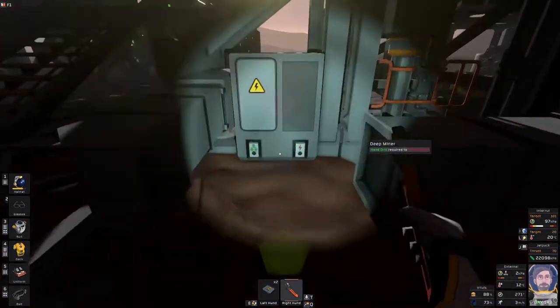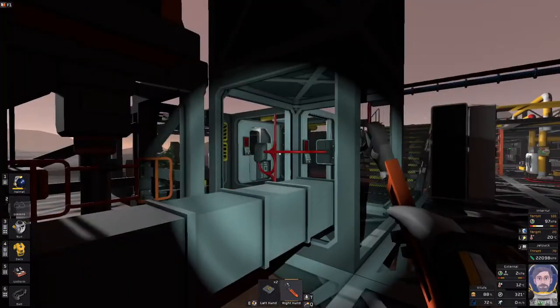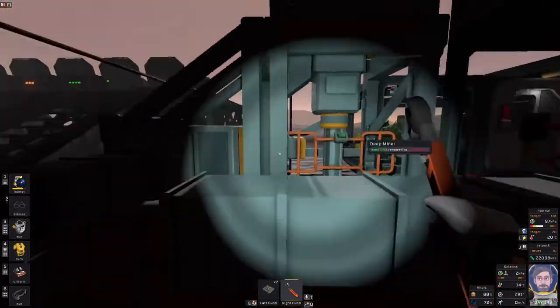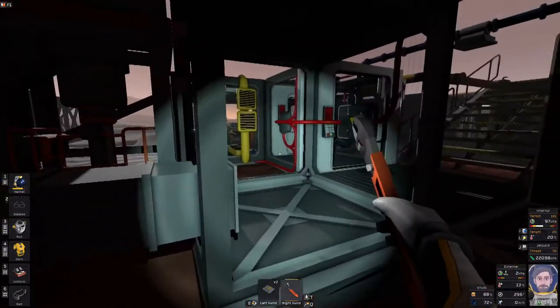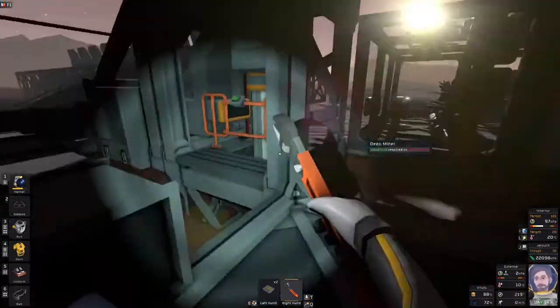I've just taken it apart here so you can see — the power's here, the switch is there. This was our first test build to kind of learn how it worked. In the beginning you might build like a little broom — that's all this was. It's just a little bit of glass on each side and a door.